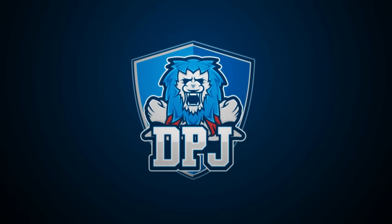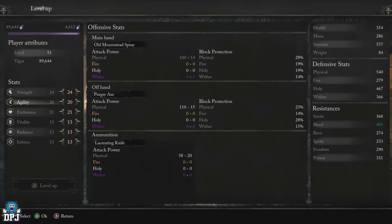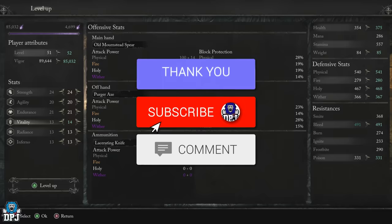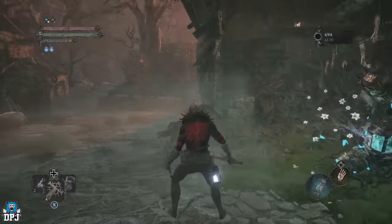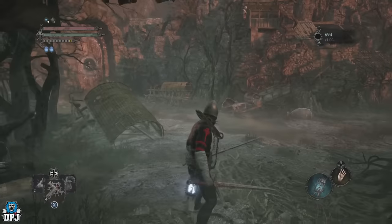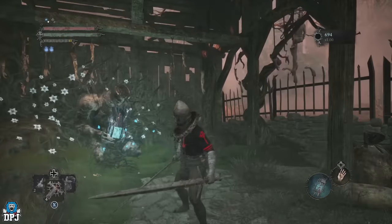I'm back with another Lords of the Fallen video, and today I bring you three of the best early game vigor farms to earn you those easy levels, rank up, and get quite OP real early. My name is DPJ — if you enjoy the video, leaving a like really helps out and be sure to subscribe. I've got a farm that's pre-first boss Pieta, and a couple of farms later on just after the second boss — you do not want to miss these.